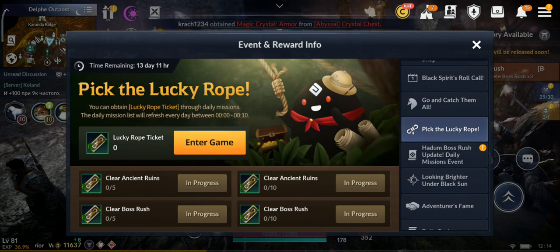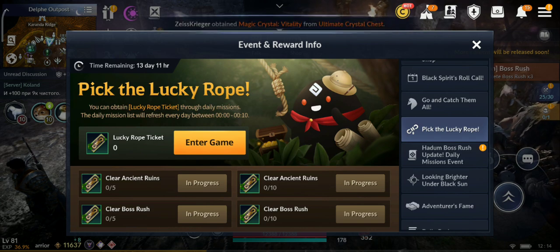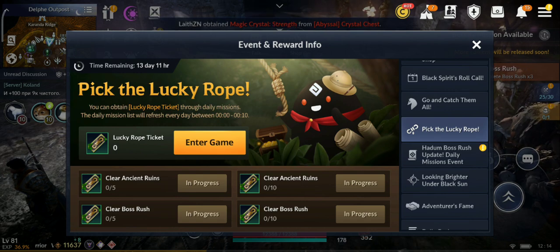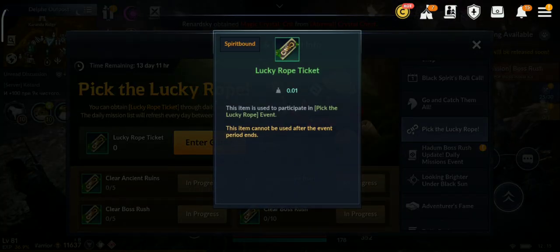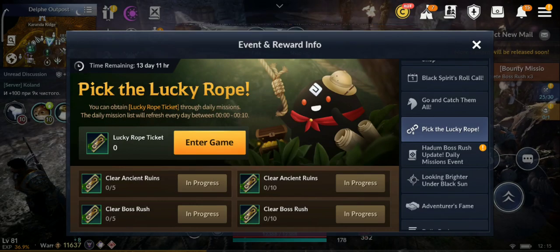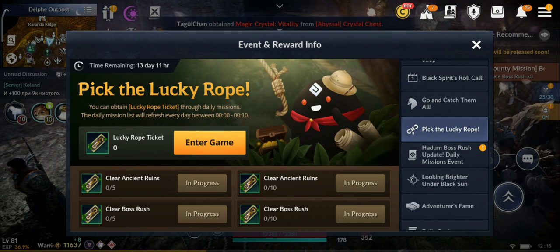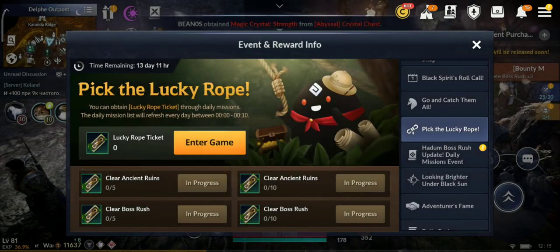Then we have the 'Pick the Lucky Rope' event for 2 weeks. We're getting lucky ropes from clearing boss rushes 5 and 10 times, and ruins 5 and 10 times — so we get 4 lucky rope tickets per day. With the lucky rope, we had it before — you can get valves and enhancement materials in general. I'm gonna do a separate video of that once I get more of those.